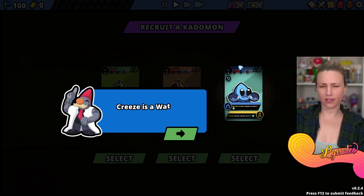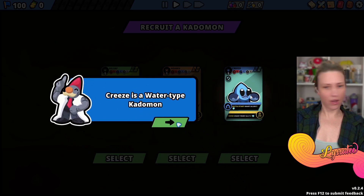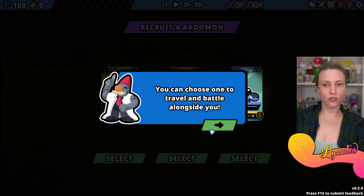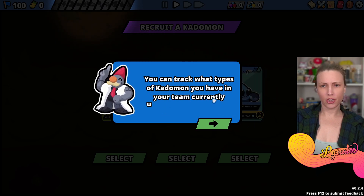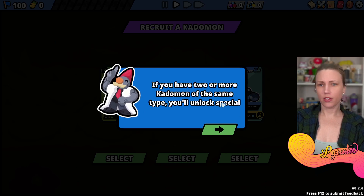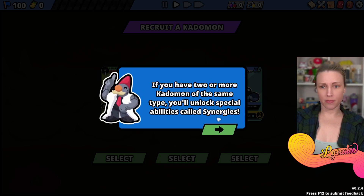Freeze is a water type Katamon - strong defensively, able to protect both itself and allies. You can choose one to travel and battle alongside you. You can track what types of Katamon you have in your team using this helpful meter. If you have two or more Katamon of the same type you'll unlock special abilities called synergies.